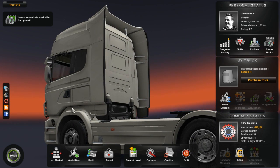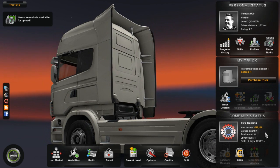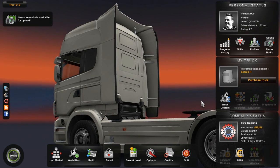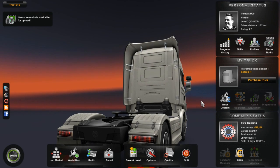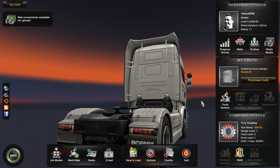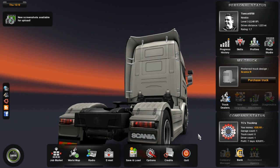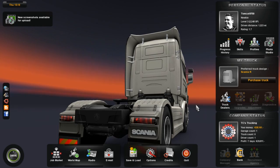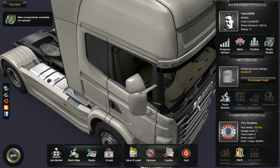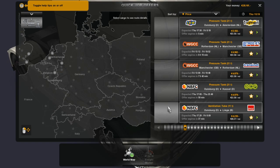You can see my preferred Scania truck right here. I want to save up some more money — I've got like 28,000 euros right now. I want to save up enough so I can take out a loan and get a 500 horsepower Scania. We probably won't get to that in this episode, but I want to go to the job market and see what I can find.